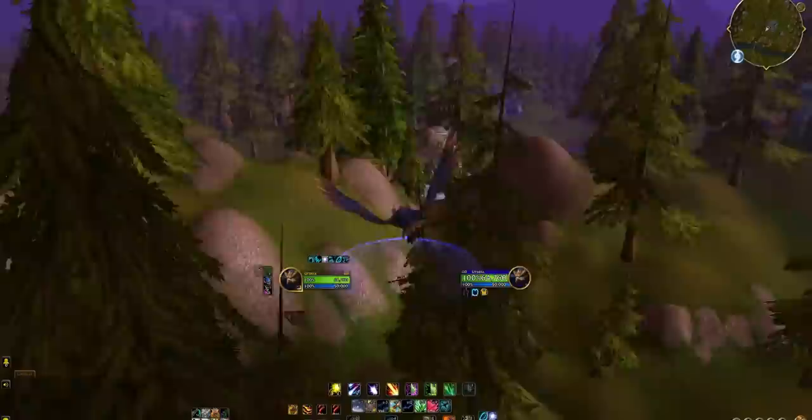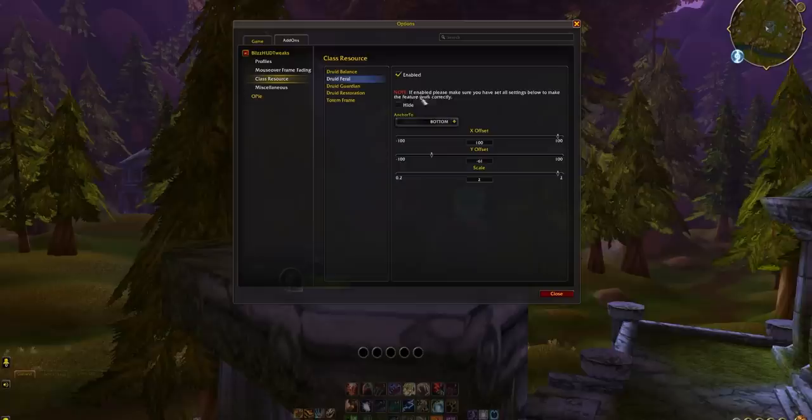Unlike the default visibility options with the Blizzard UI, UI elements here can actually fade in when you mouse over them, which is an absolutely essential feature. It also lets you hide new elements like the minimap, XP bar, micro menu, and bag bar, which otherwise are just completely static with no options.